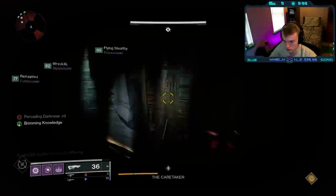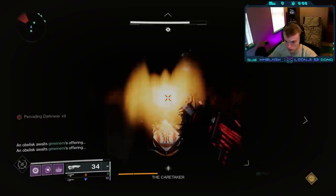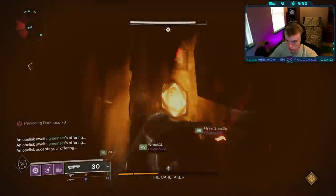As these runners are also in the room grabbing glyphs, you will get stacks of darkness. Ten stacks will kill you, so make sure to watch these and let them cool down if need be.